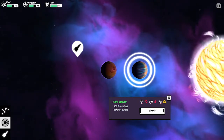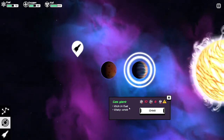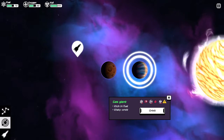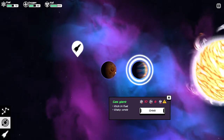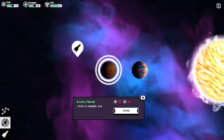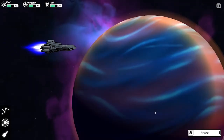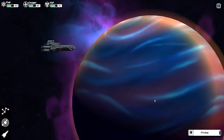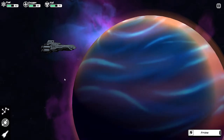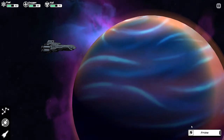To get to any of these planets it's going to cost 10 fuel and 6 oxygen. Let's go to the gas giant. Here we are in orbit. It looks really cool — graphically I think the game looks amazing. It really does have kind of the FTL vibe but it has its own little art style. It's really quite nice and everything seems to work well.